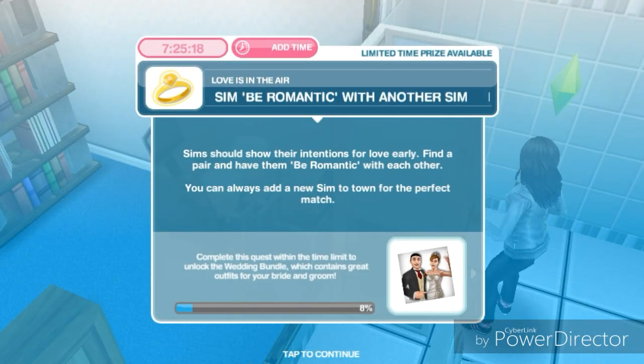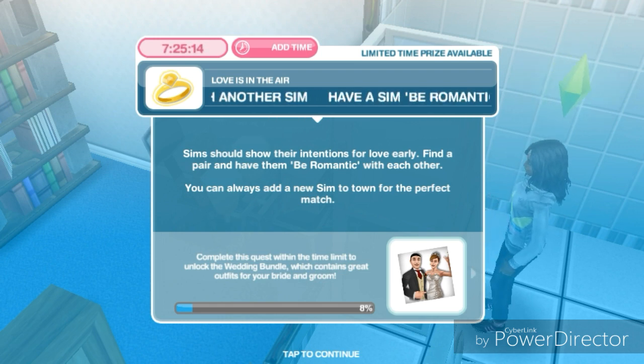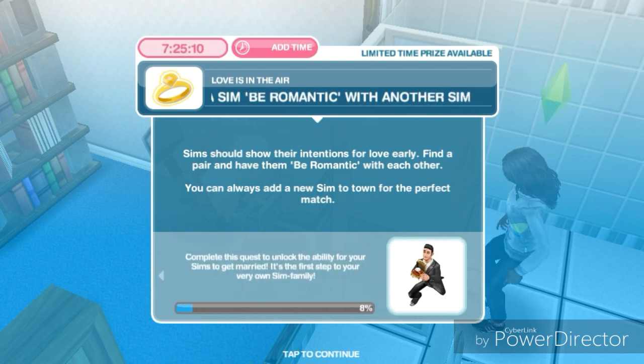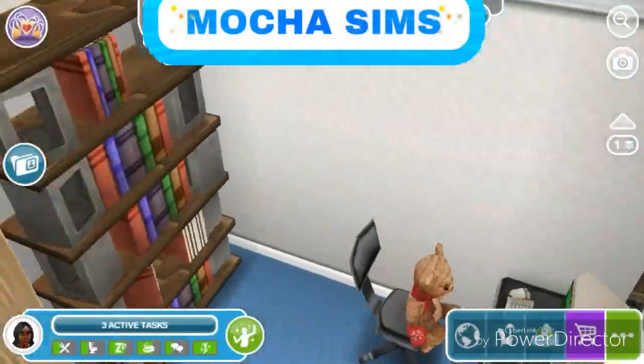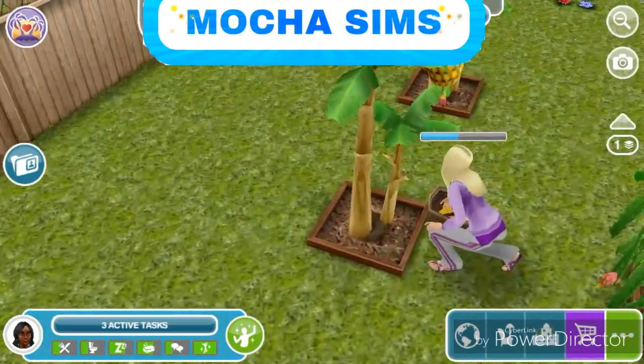Next: have a sim be romantic with another sim. Sims should show their intentions for love early — find a pair and have them be romantic with each other. You can always add a new sim to town for the perfect match. They're planting so I don't really have anyone else, so I'm gonna make him do it.